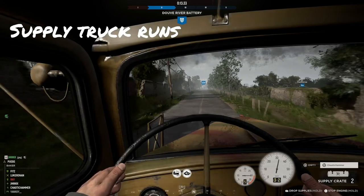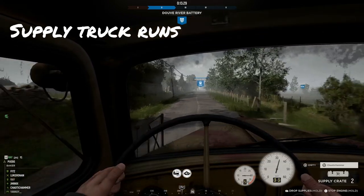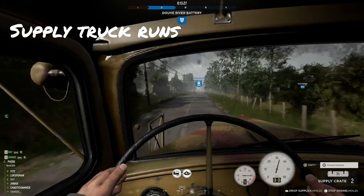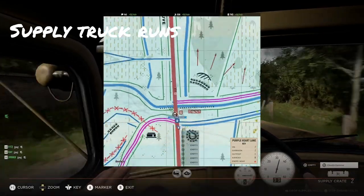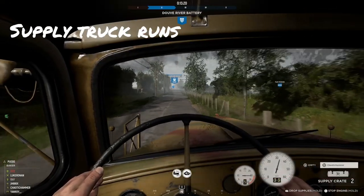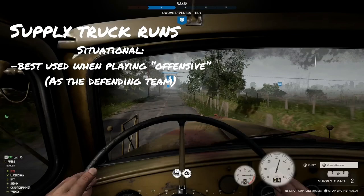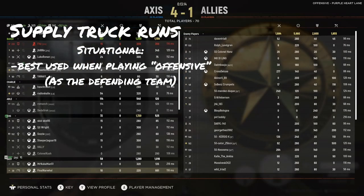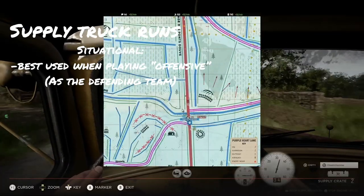Nodes are really good for that passive XP bonus, but I'd argue there are better ways, even if they are very situational in nature. This comes in the form of being a supply truck driver and running supply crates to the front line. This is best used for offensive game mode if you are the defending team — it doesn't work so much if you're on the offensive team or in warfare, but I'll get to those in a little bit.